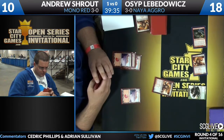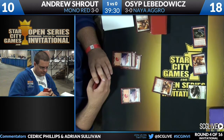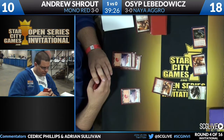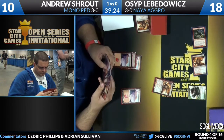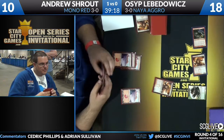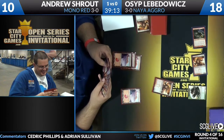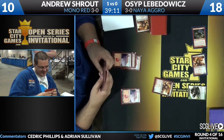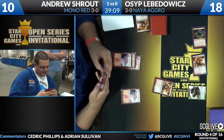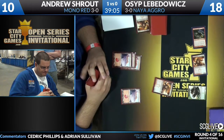I was wondering if we're going to see two go to the Reckoner from his Reckoner and then a Shock to finish it off, because it puts Osip to the test — do you send the two back to the Reckoner? But there was no Shock there. Andrew is chuckling over something in his hand. If you're listening earlier, these are not his glasses — his glasses were lost. He's piloting a little half-blind. I see a Mizzium Mortars.